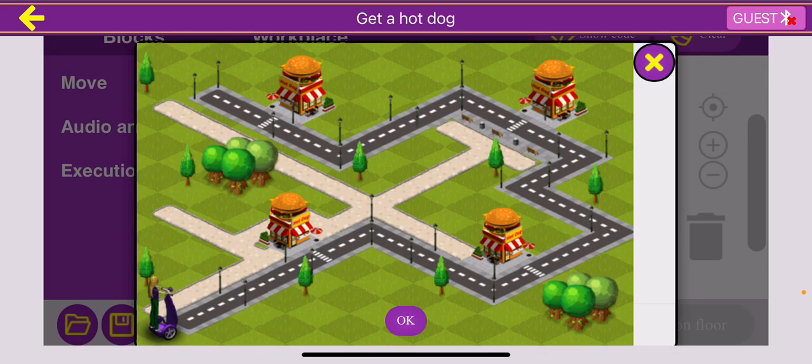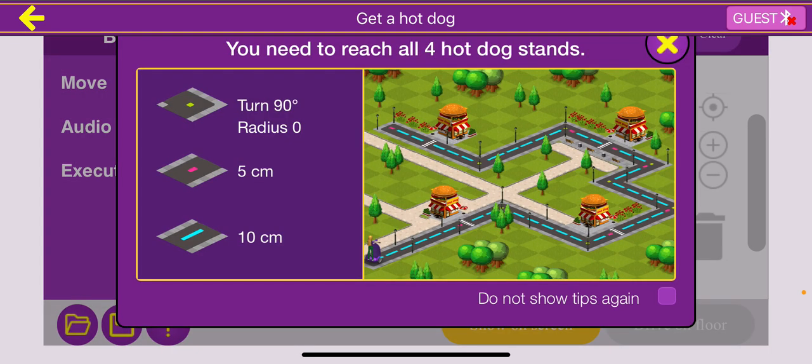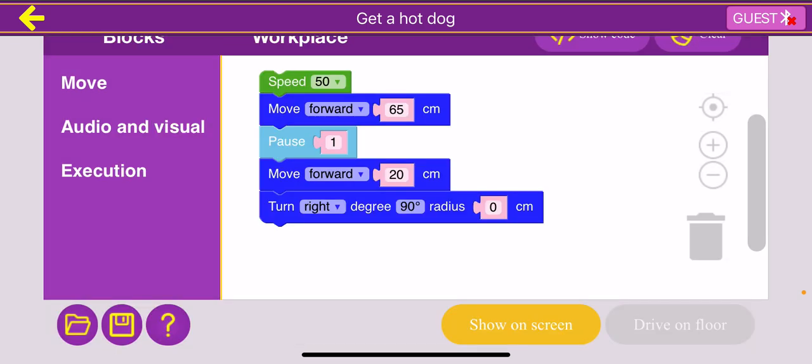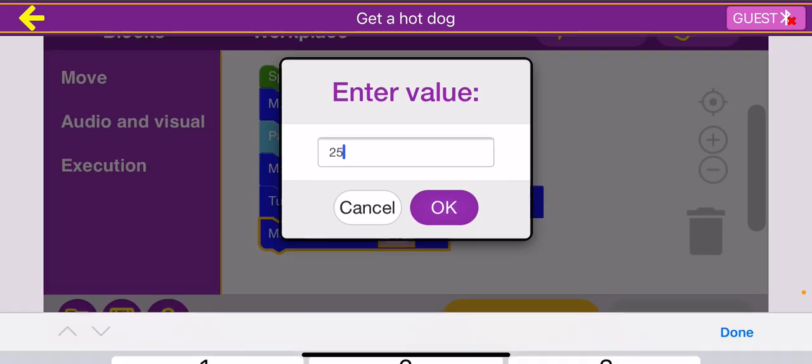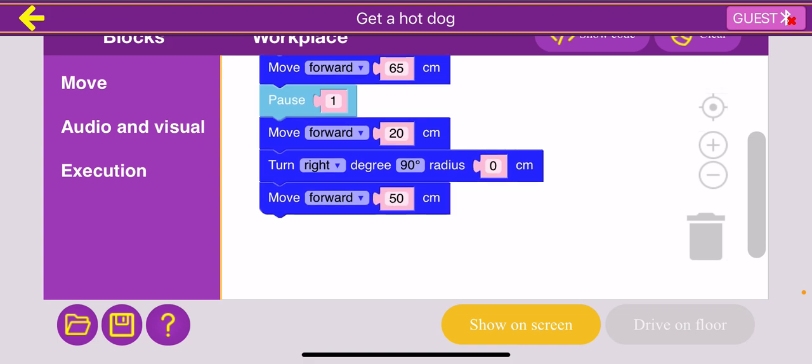We show on screen and it runs and turns right. Now let's get to the second turn. We count the dashes: one, two, three, four, five — five blue dashes. Each blue dash is 10 centimeters, so five of them is 50 centimeters. I'm going to drag move forward and go 50 centimeters. You don't have to do it this way — you can drag move 10 centimeters five times or use the repeat block — but this is the cleanest way.